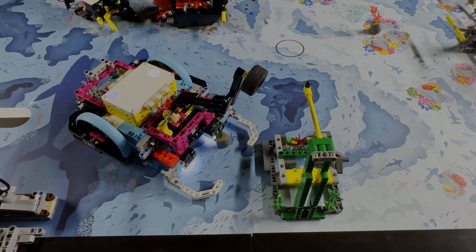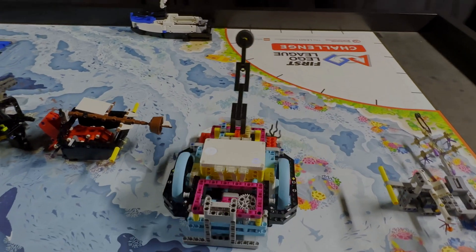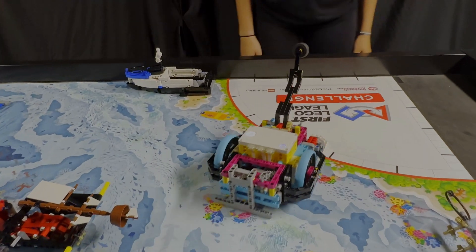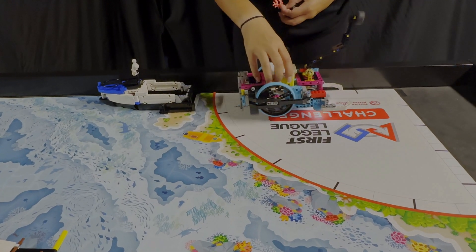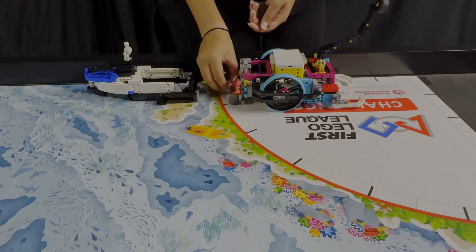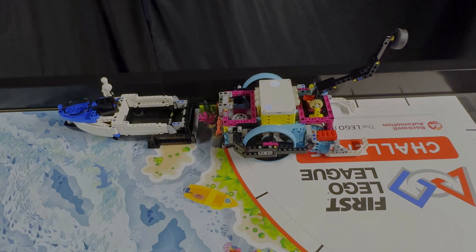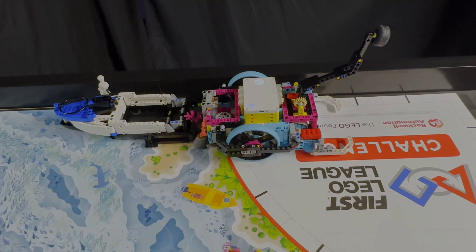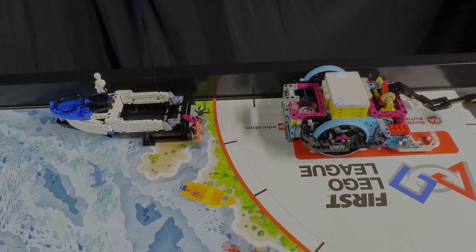It then drives to the red launch area to collect the other two reef segments. Once in the launch area, one of the drivers picks up the three reef segments and places them upright in the right corner of the launch area. The robot is then aligned sideways against the southern wall of the table with its rear pointing towards the research vessel mission model. With the press of a button the robot slowly drives backwards, carefully pushing the reef segments so that they don't fall over as they move out of the launch area.